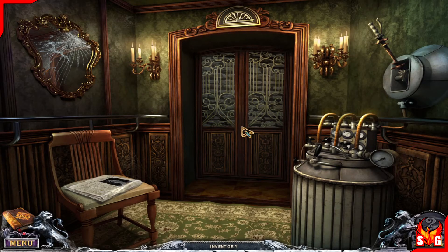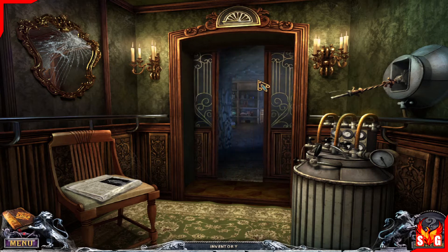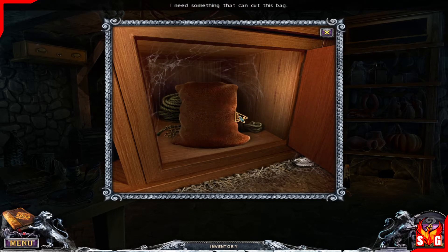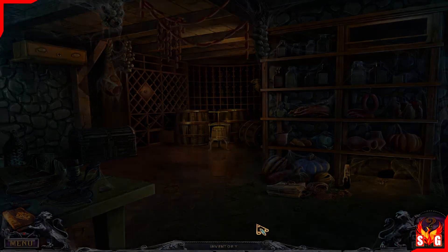Let's go to the cellar and open the next drawer. There's a series of drawers down there, each requiring a weirdly shaped key. We've already opened one — this one on top. The triangular key fits this one. I need something that can cut this bag. A seed — that's going to be used to lure the bird. Let's go to the bird then.